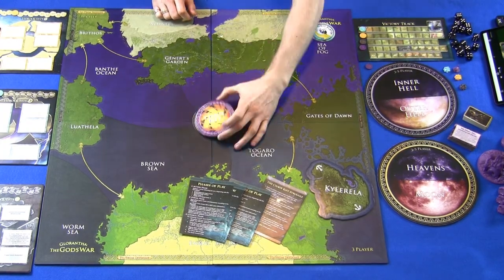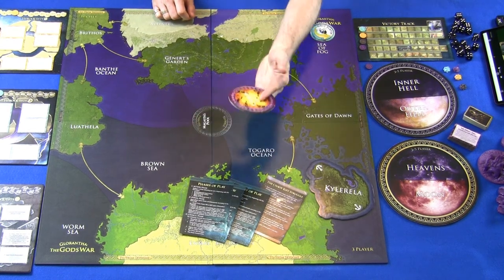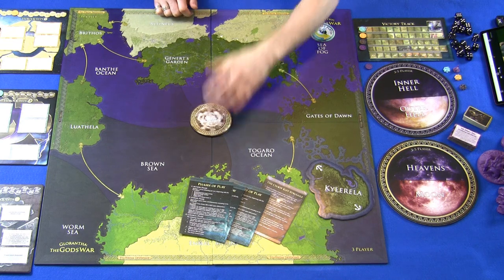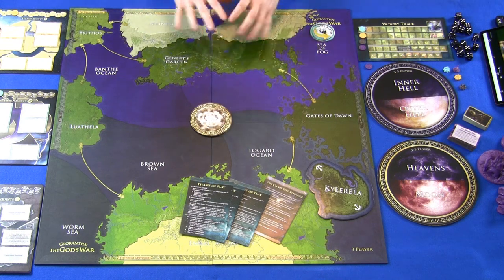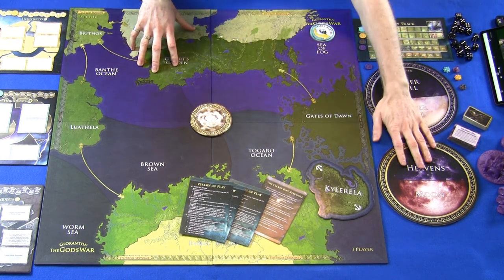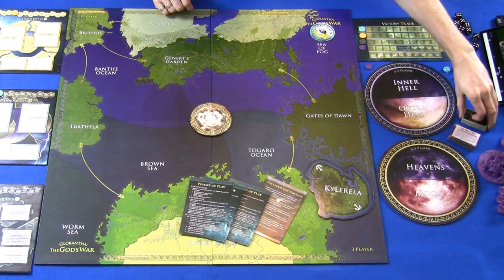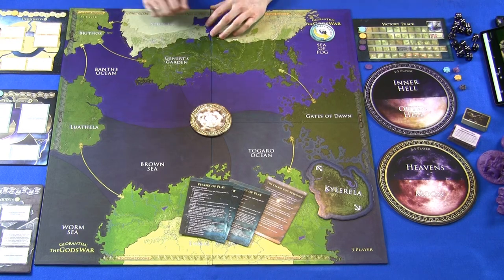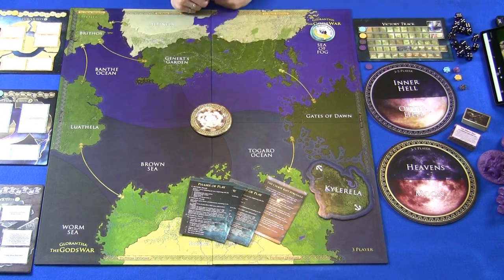Finally, take the Spike and put it on top of Magasta's Pool. You'll eventually flip this over to the Chaos Rift, and eventually the token will be removed completely from the board, but at the start of the game we begin with the Spike. After the game is fully set up — all sideboards out, rune card deck shuffled, all players starting at zero victory points with their faction boards — the last thing to do is figure out player order.